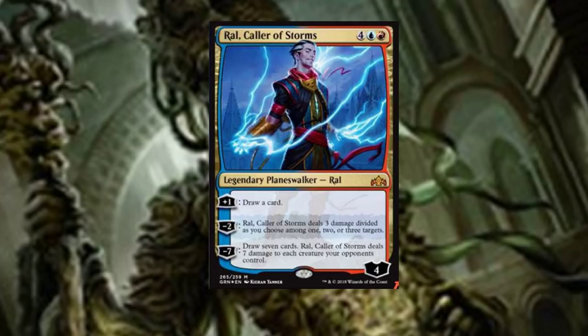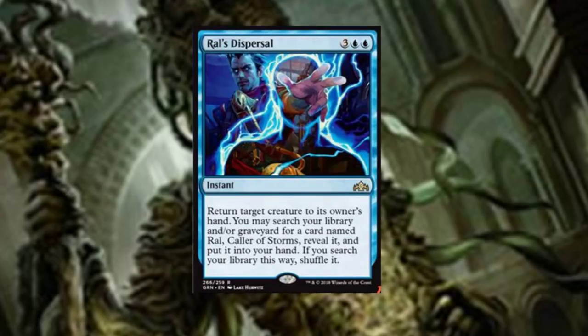Ral Caller of Storms — the hype is real. His plus one ability lets you draw a card, which you can never go wrong with. Card advantage is typically the number one reason people win because they have more cards to work with — more creatures, more spells, the more the better. His minus two has Caller of Storms deal three damage divided as you choose among one, two, or three targets. And his minus seven lets you draw seven cards and Caller of Storms deals seven damage to each creature your opponents control — a sweet board wipe and hand replenishment combo.